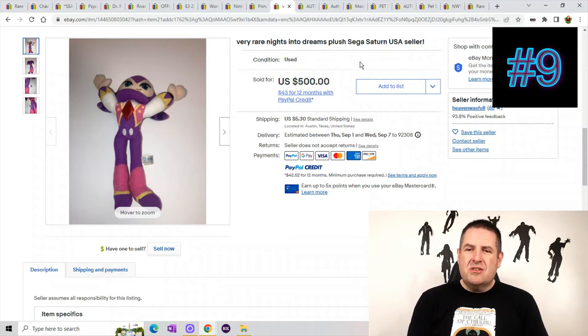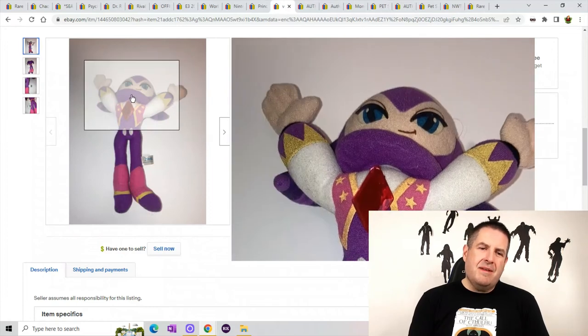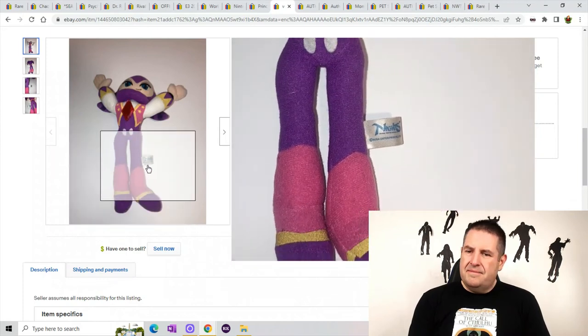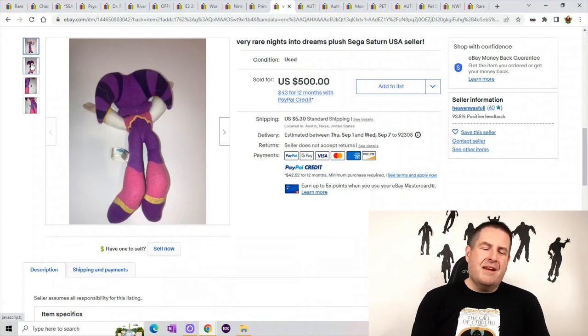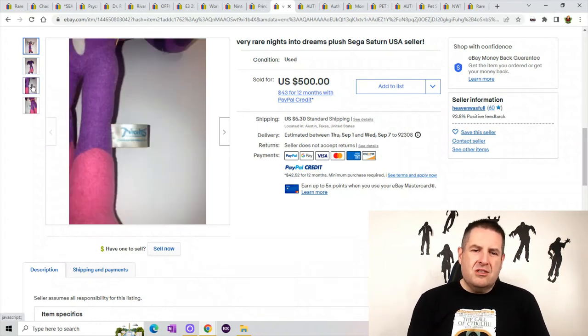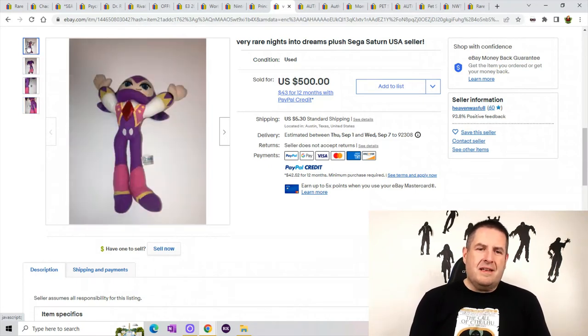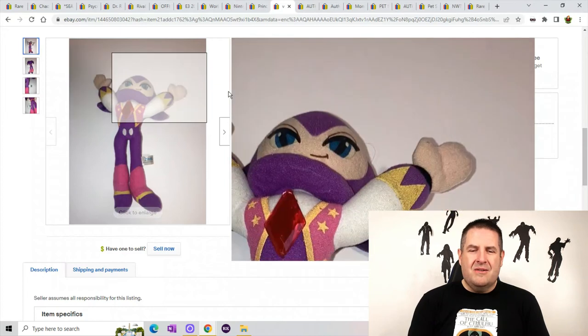This is Nights into Dreams, a Sega Saturn plush — it was a video game, a pretty old one. I think it was originally on the Dreamcast — just a flying game where you fly into rings and collect coins or something. They actually made a casino game out of this too, so keep your eye out for that. Anyway, she sold for $500 plus $5.30 shipping.